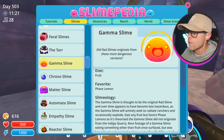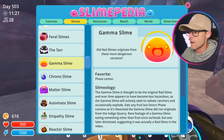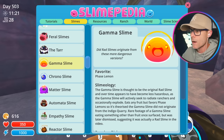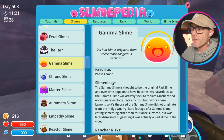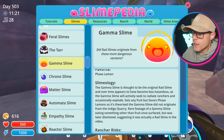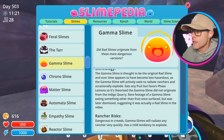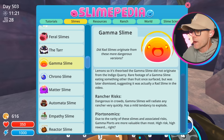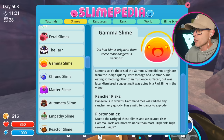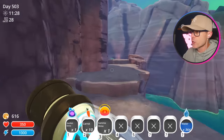Did rad slimes originate from these dangerous versions? They eat fruit, but phase lemons are their favorite. The gamma slime is thought to be the original rad slime. Over time it appears to become less hazardous, as the gamma slime will actively seek and radiate ranchers and occasionally explode. It eats any fruit but favors phase lemons. It's theorized that the gamma slime didn't actually originate in the indigo quarry, like the rad slimes. Rare footage of a gamma slime eating something other than fruit once surfaced, but it was later dismissed, suggesting it was actually a rad slime in the video. Dangerous in crowds, gamma slimes will radiate any ranch very quickly and have a mild tendency to explode. Due to the rarity of these slimes and associated risks, gamma plorts are more valuable than most.